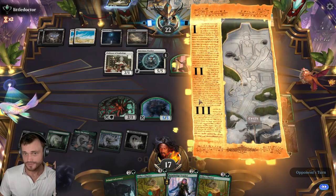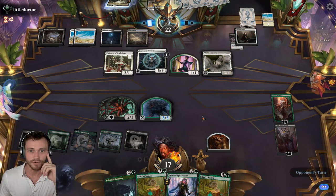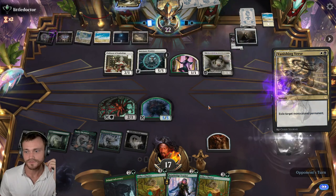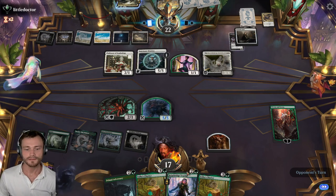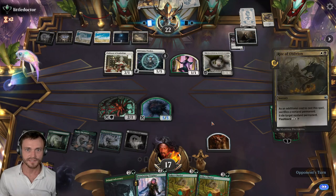They probably write Oblivion away the token and attack all — that doesn't quite get there. Vanishing Verse — okay, they use that there. Yeah, we're toast man, too much value. So how do we get out of this? A big Adversary can actually tangle with the Warden, but it needs to be quite big.